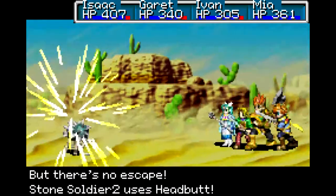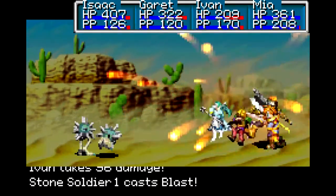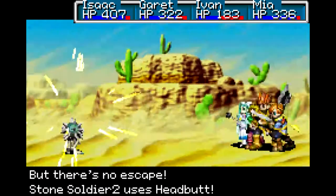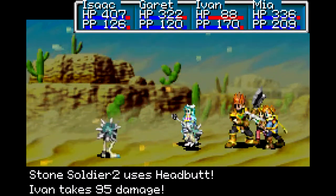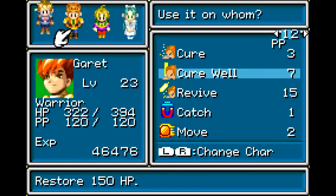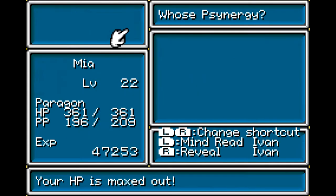Now we're seeing all these enemies. Headbutt — I thought that required a bit of damage, actually. Ivan could very well die here. But it doesn't have enough PP. Let's cure you. Good.